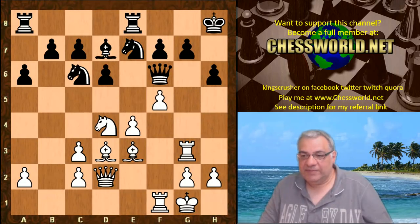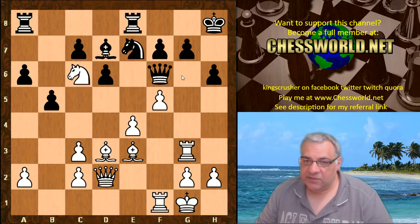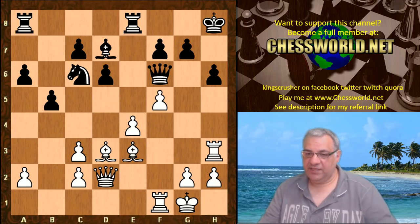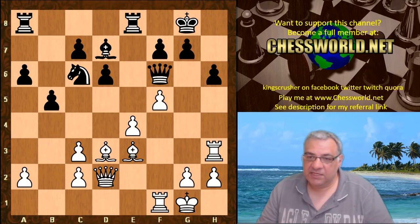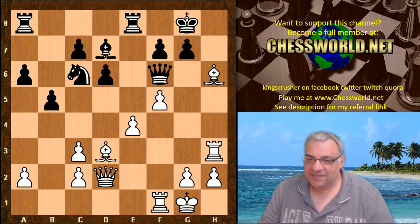It looks extremely dangerous. b5 is played, and now Leela Chess plays Knight takes c6, which I believe lures away potentially defensive resources. After Knight-takes, Rook h3 creates a very nasty coordination on h6. King g8 is played - and if I give you five seconds to pause the video, what would you play with white? Bishop takes h6 - it's very, very dangerous.